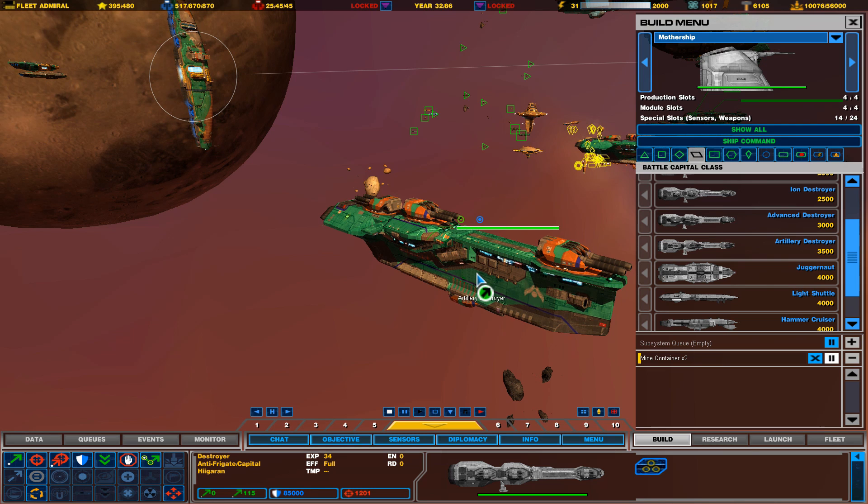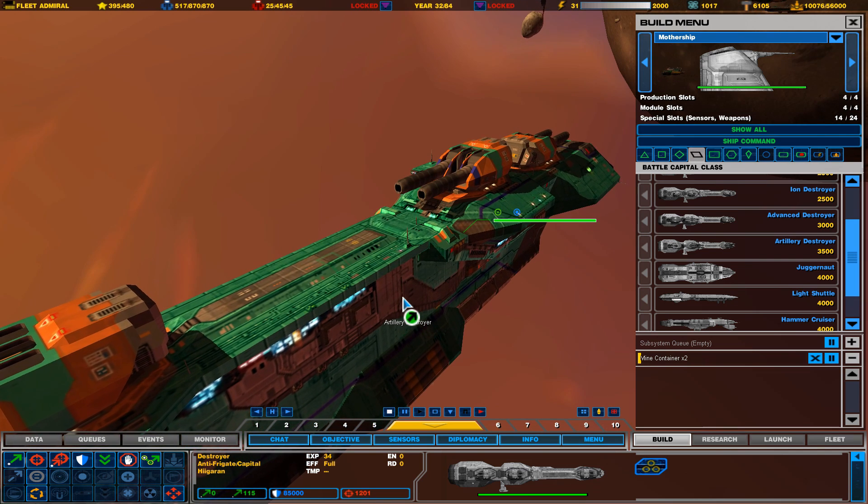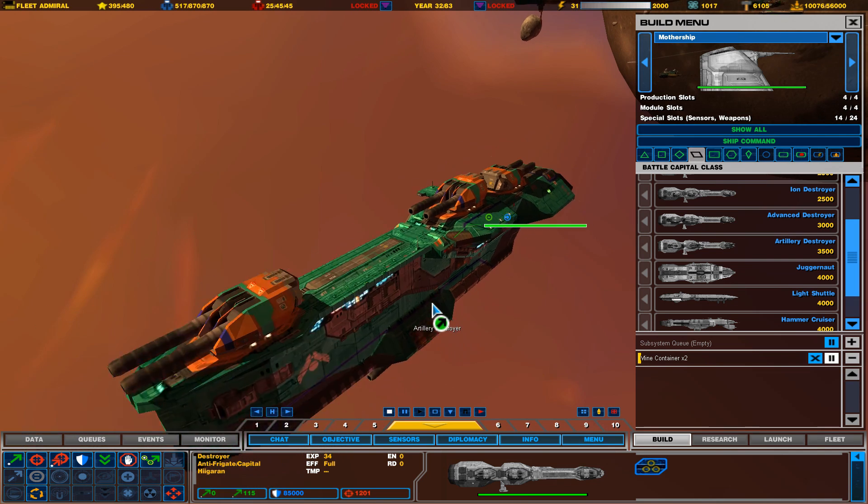Bring the artillery back and then have your main fleet engage the incoming fleet while these artillery destroyers are kind of torturing the enemy for a while.